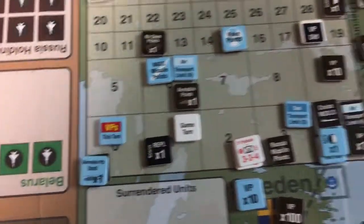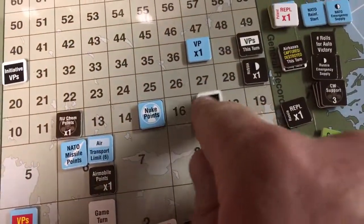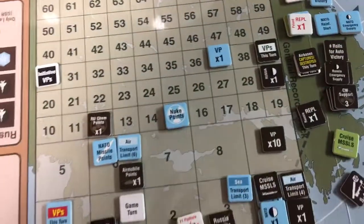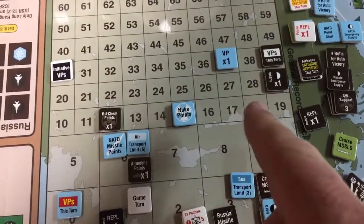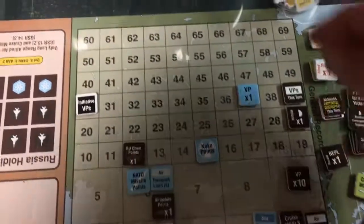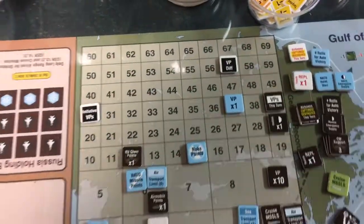The allied player didn't earn any VPs this turn so that's not going to change. I'm going to take the VP differential and move it — we're at 94 minus 37, which is 57. Put that there.